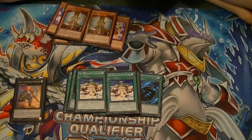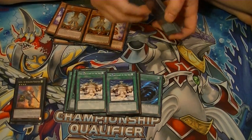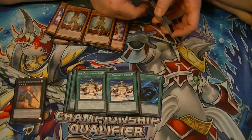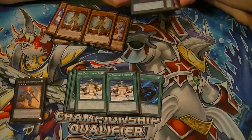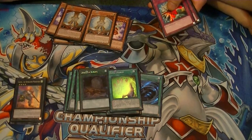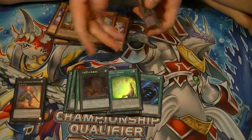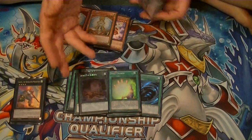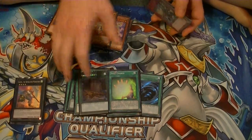Two Sanctuary in the Sky — while that's on the field, you take no battle damage from your Fairies, so it kind of forces them to use an MST on that. One Foolish Burial and one Soul Charge. Those are both pretty self-explanatory — Foolish helps you set up your graveyard, and Soul Charge helps you special summon. Again, special summoning is really how this deck runs.